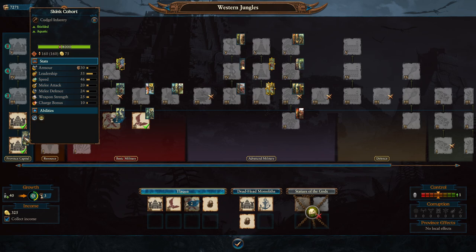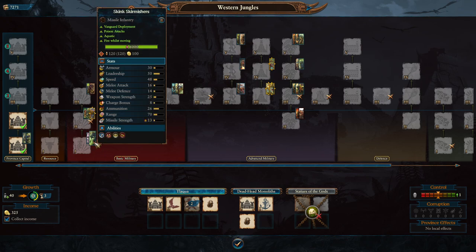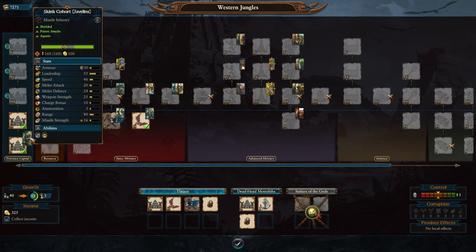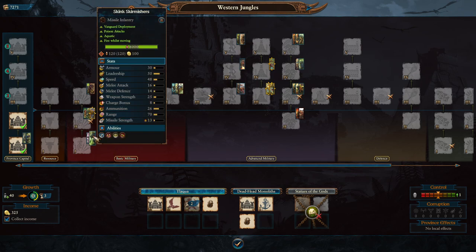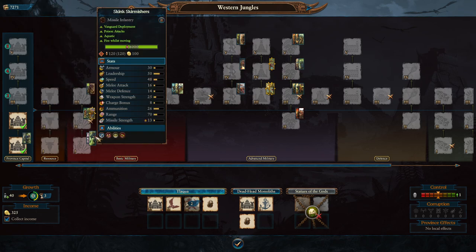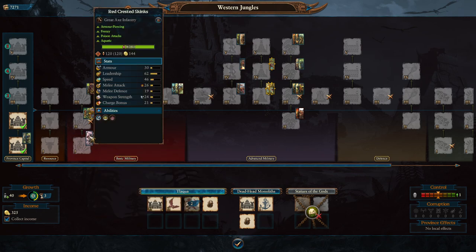Skink Cohorts with cudgels are a basic melee unit - they'll kind of hold their own against low-level infantry like Skaven, but don't expect them to fight a Dwarf unit. The other Skink Cohort uses javelins. The difference is that Skink Skirmishers use poison dart guns, which is really cool, while the javelin cohort only has three ammunition, so after they throw it they basically become a melee unit and they're not that good at melee. I would actively avoid building Skink Cohorts if you have the option to build Skink Skirmishers.